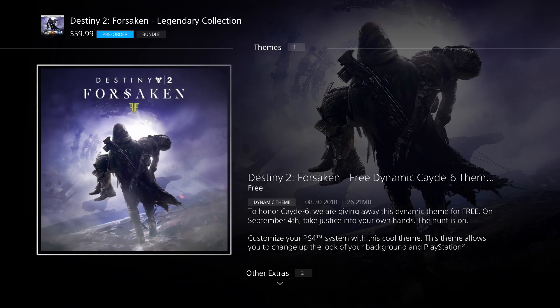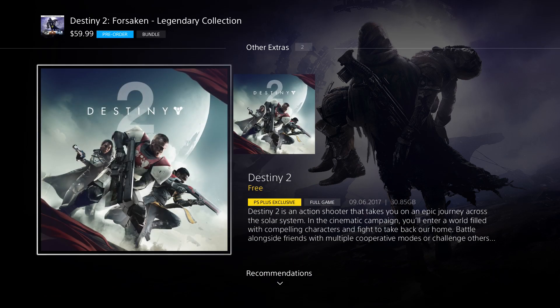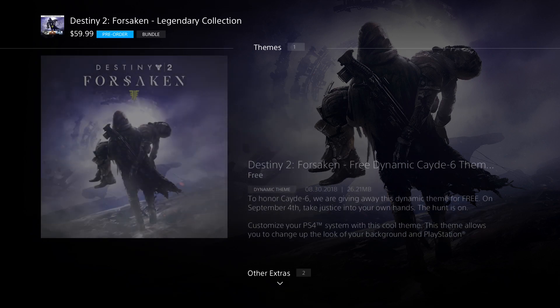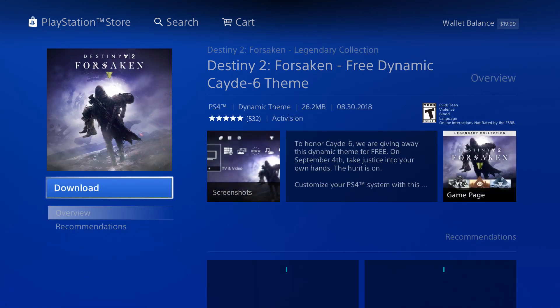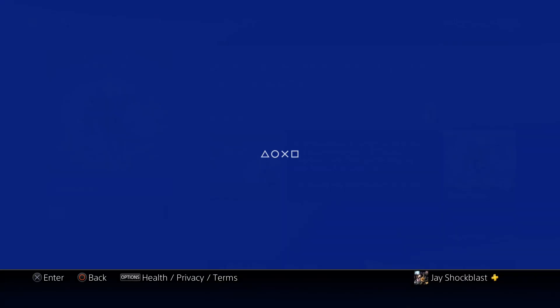If you keep scrolling down it's going to show you what you can get — right there, a free dynamic Cayde-6 theme. Also, if you have PlayStation Plus, Destiny 2 is free for the month of September. Make sure you download it if you've been on the fence. I love Destiny 2 personally and now it's free on PlayStation Plus. So we're going to go ahead and grab that free dynamic Cayde-6 theme and download it.